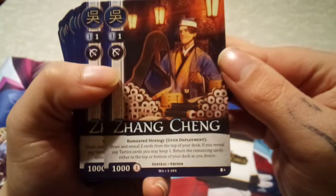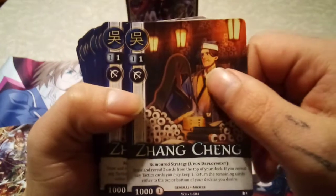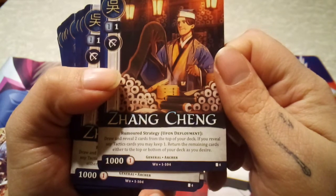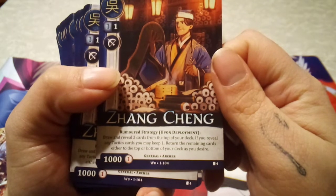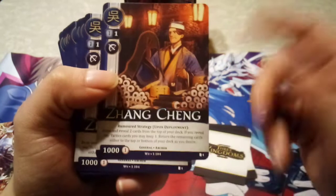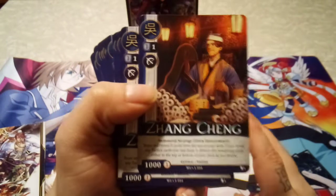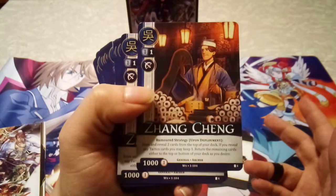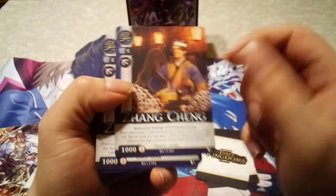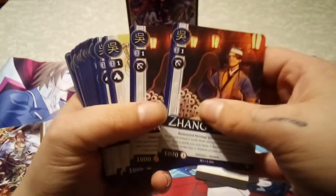Next is Zeng Chang — this is an Archer, and it's got two ones, so it's a two-cost unit, one of which must be blue. The ability is Rumored Strategy — upon deployment, draw and reveal two cards from the top of your deck. If you reveal any tactics cards, you may keep one and return the remaining cards to either the top or bottom of your deck as you desire. The attack and health value is 1,000, and this little number here shows how many parts of the opponent's wall you break when you attack. Generals can either attack your opponent's wall or attack other rested units — attacking a unit uses 1,000 strength, and attacking the wall deals one card damage to the seven-card wall.